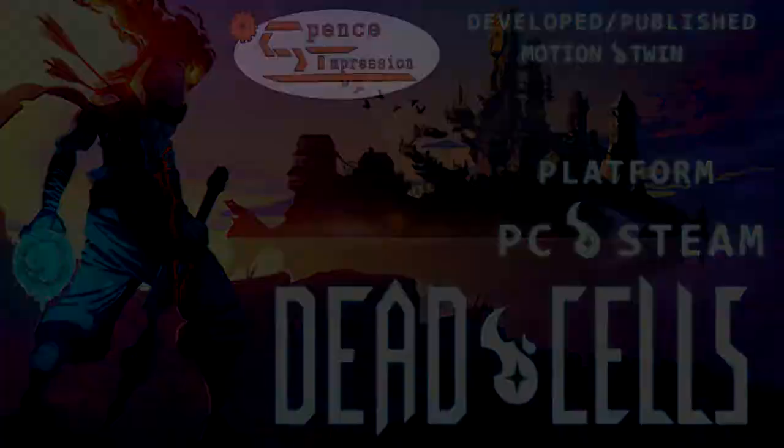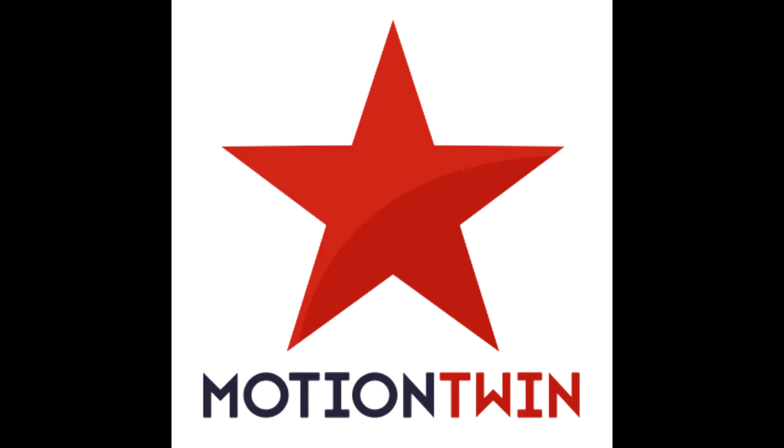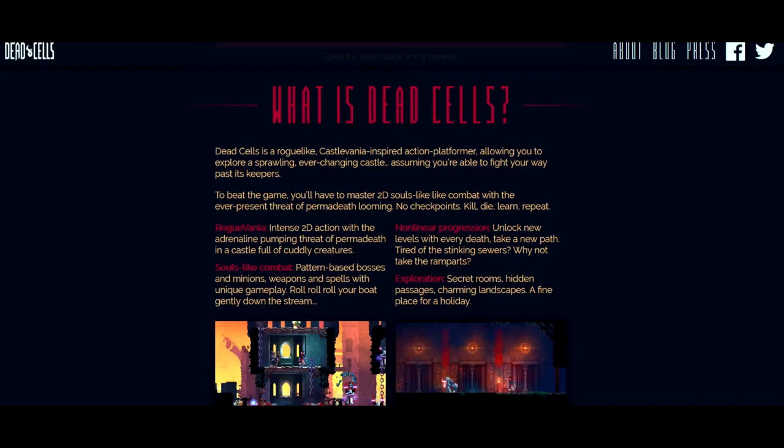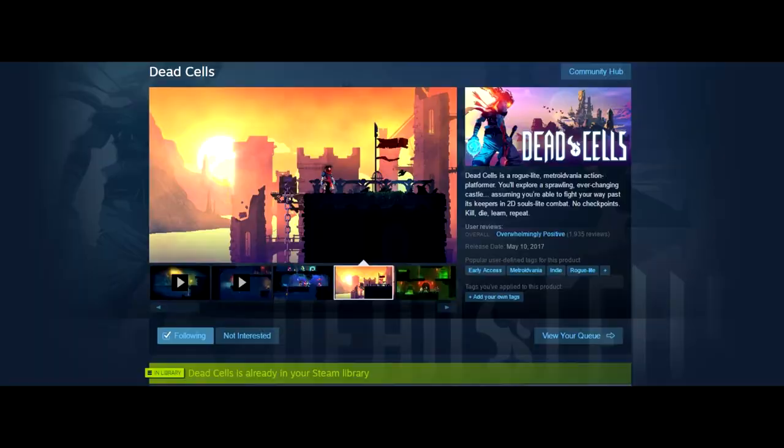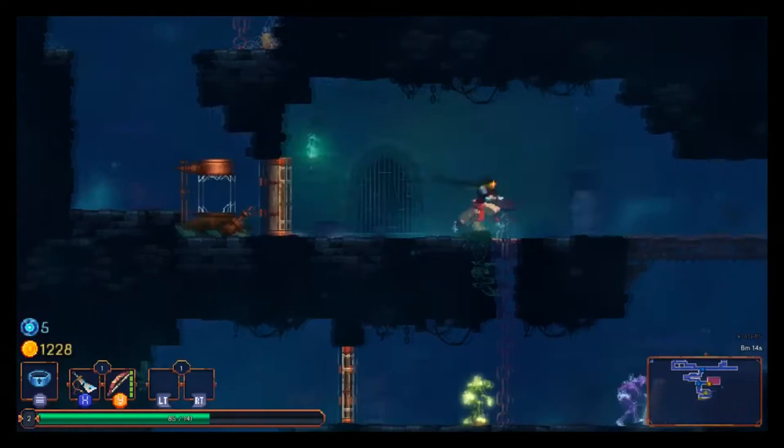Hey guys, Spence here. This is my impressions on the Early Access version of Dead Cells. The game was released by an indie developer named Motion Twin and gone on Steam through the Greenlight system. On the game's main website it says it's inspired by Castlevanias, while on the Steam page it says it has 2D Dark Souls-like combat. In theory, this should be a really cool combination, but what exactly is going on in Dead Cells?